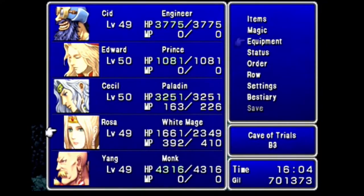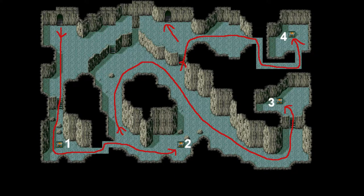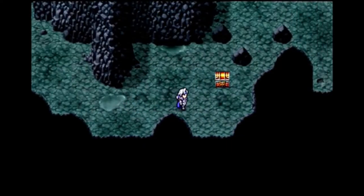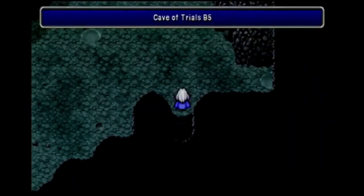I haven't been covering fights here because this place is almost entirely returning enemies. Down to B4. I go directly south through a chest, then east through a hidden passage for a second, backtrack a bit and go north, south, east and north again to a third, then backtrack again and go up the stairs through a hidden passage to the fourth chest, then backtrack to the stairs and north to the exit. First chest is a Red Cap for Edward, second is a Cottage. Third chest has a Siren and the final chest is a Brave Suit for Yang.